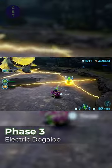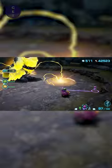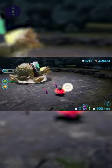Phase 3: Electric Dogaloo. Use glow or yellow Pikmin on the pods the boss throws out. Look out for his AoE lightning circles he'll put up to prevent you from getting behind him. Once behind him, tug that tail and bring him down.